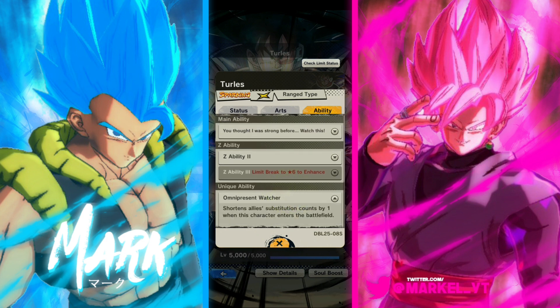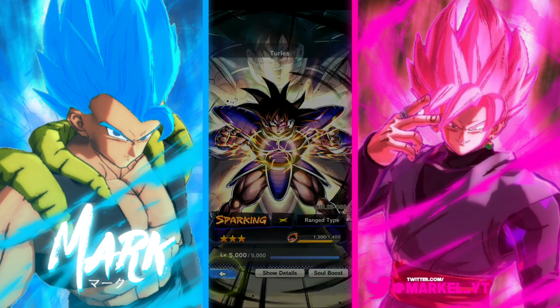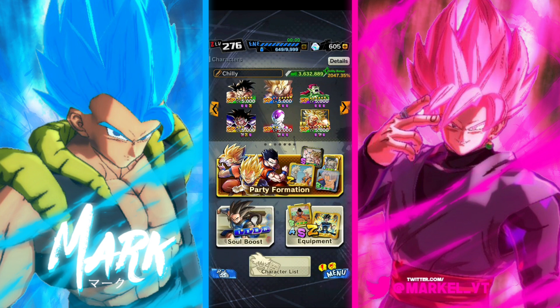The next team we're gonna be using is Sagas from the Movies. Turles shortens ally substitution count and gives some pretty basic but necessary buffs — literally any help will do this Goku good. Last but not least, there's a random team I threw together because I thought it looked cool and wanted an excuse to use this Metal Cooler movie Goku.